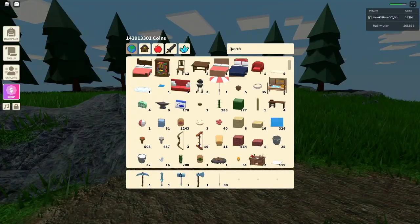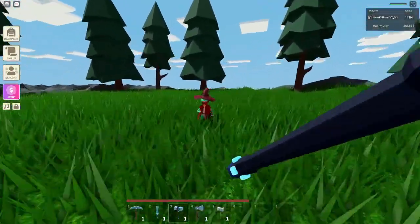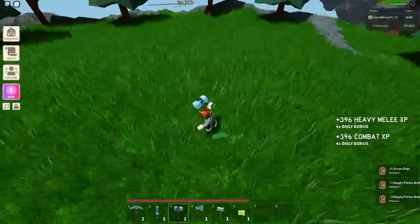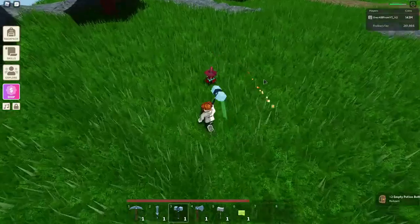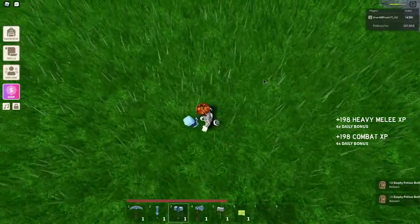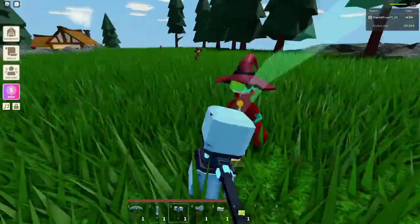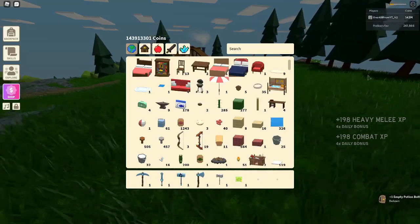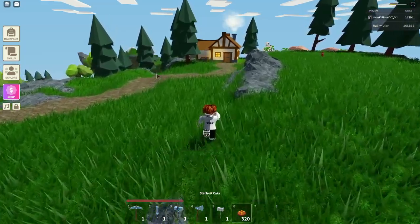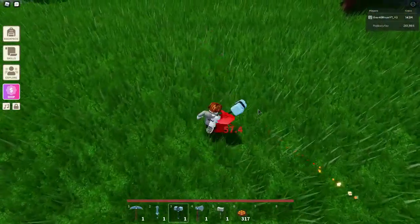Next up is the diamond war hammer. Let's try it out first — it does 41 damage. It only hits once per swing but it does quite a bit of damage. This weapon is doing almost as much damage as the sword, and my heavy melee is only level 47. It's better than the sword if you have base stats.